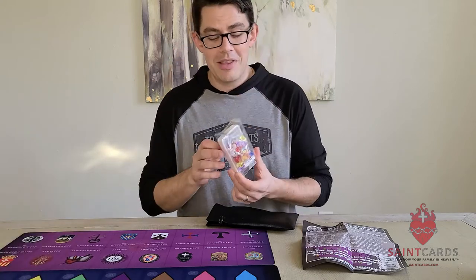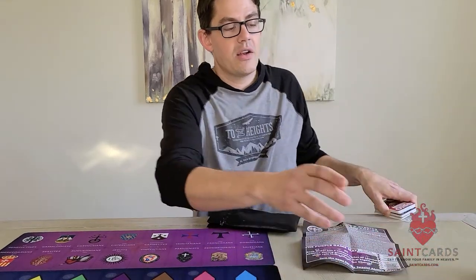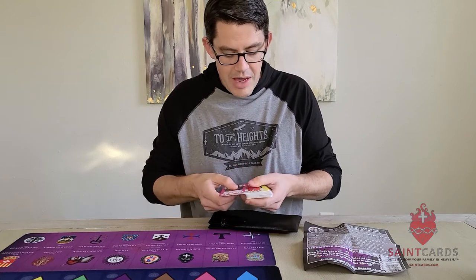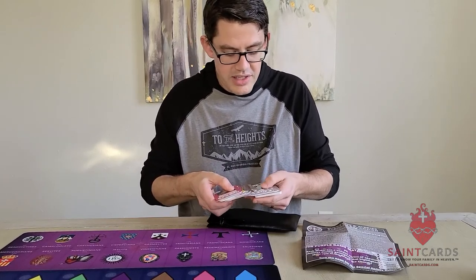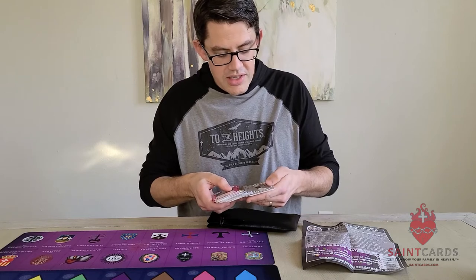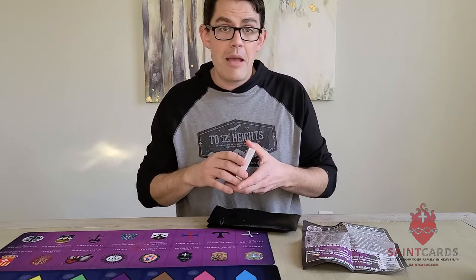You're going to need a lot of those yellow diamonds whenever you're playing with the Monastic and Clerics Regular expansion. Inside are six new orders: Benedictines, Jesuits, Camaldolese, Carthusians, Cistercians, and Redemptorists. We're going to talk through what each of those six do whenever you play them on the Purple Game Mat. You will need the Purple Game Mat, found by purchasing the Mendicant Order expansion.